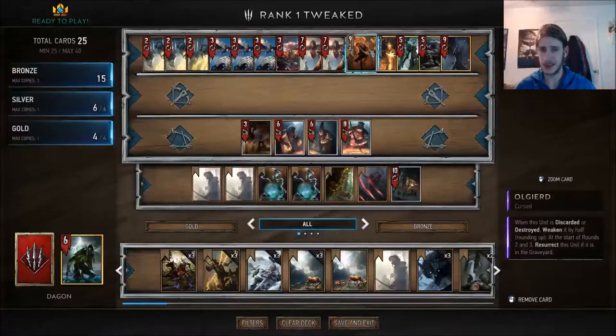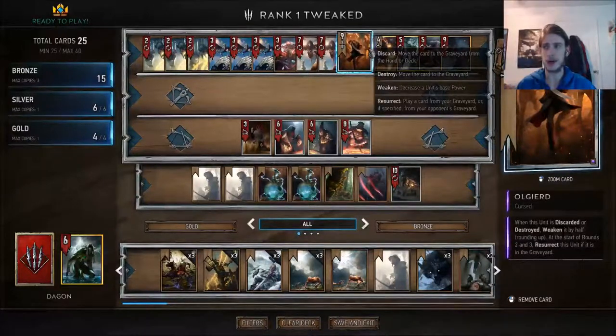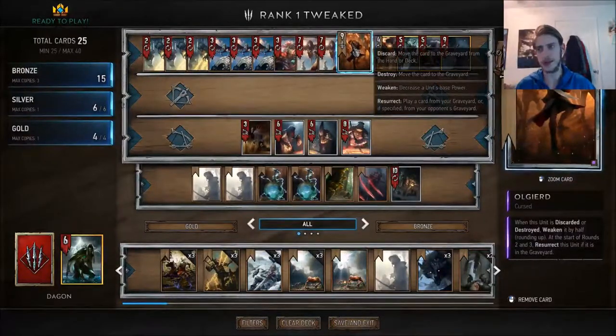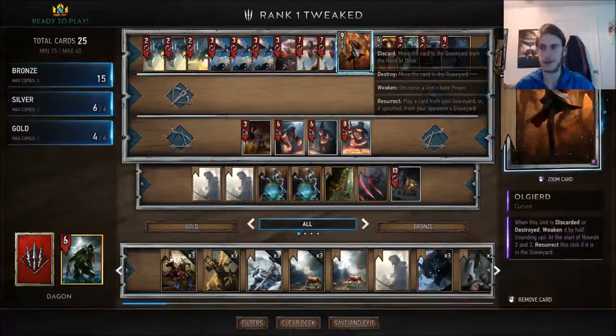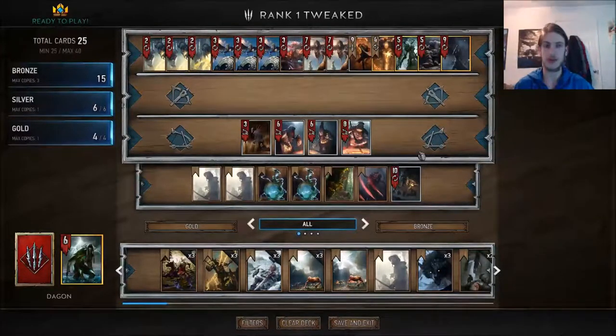Moving down to the silvers — I've got six of those, pretty standard. A personal choice of mine that I don't see run often: I think carryover is busted, and the round system inherently makes carryover crazy, so I play Olgird. Get him down in round one and he's just going to give you 15 power — you don't even always ask for 15 power from your gold. Olgird is either going to get locked or he's going to degenerate your value every single round. Carryover is not crazy is something I'm going to keep arguing even if people aren't running it in their top tier lists.